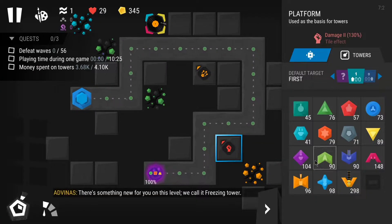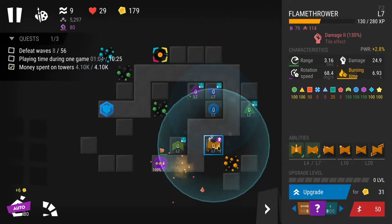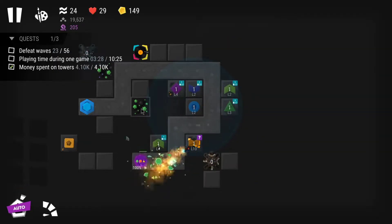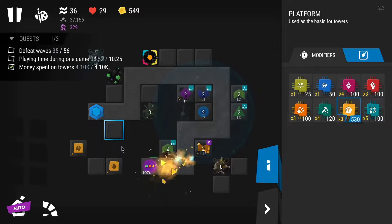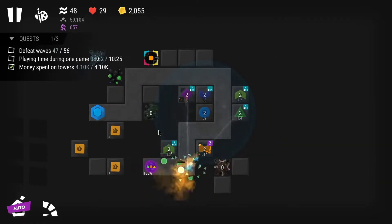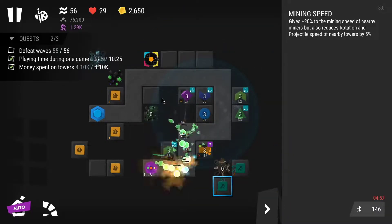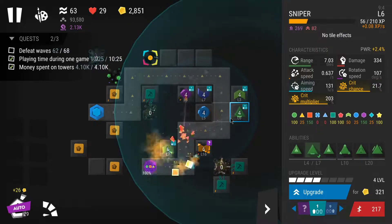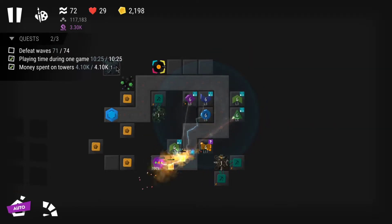Whenever you see a question mark in a quest, that means there's a trophy you can obtain. So I started going into levels where I hadn't won the trophy yet — farming a little and trying to reach the required wave. Trophies give additional stats for all towers, specific towers, or general stats like coins and miners. Keep farming 5.4 seemed useless since I lacked star blueprints and 5.4 wasn't dropping them as easily as I expected.